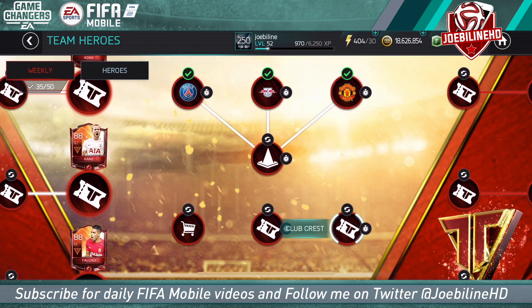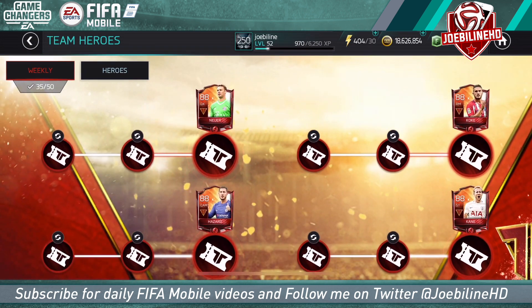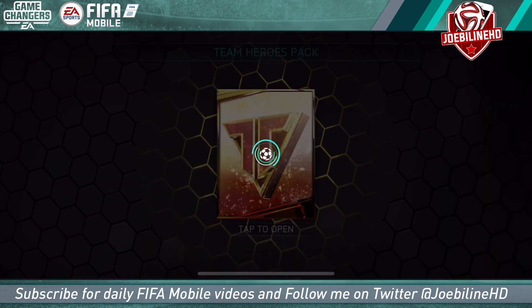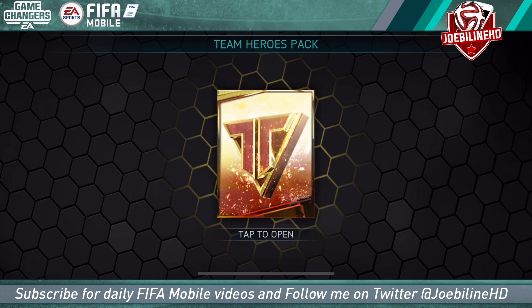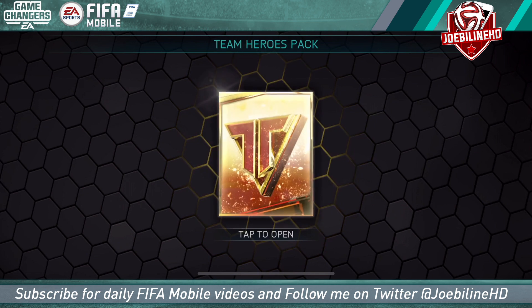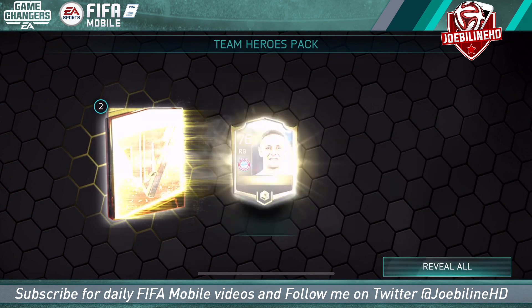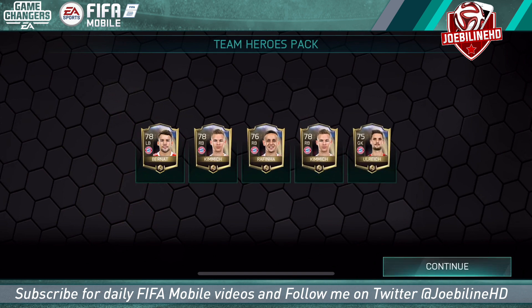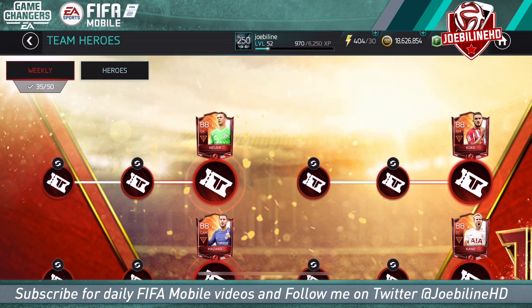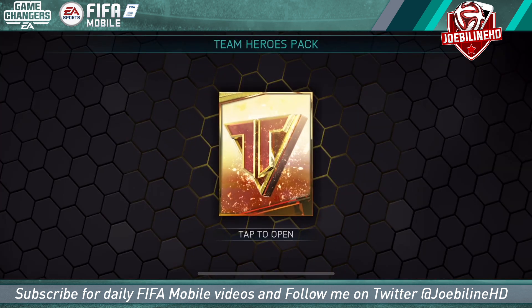We've opened a bunch of these with spare team hero points and still have some more, but let's open one now. In my Real Madrid pack I got Kroos and Danny Carvajal, which was a great start. But here's the proof - Noia isn't in this one, so we have to wait for Noia later in the year.